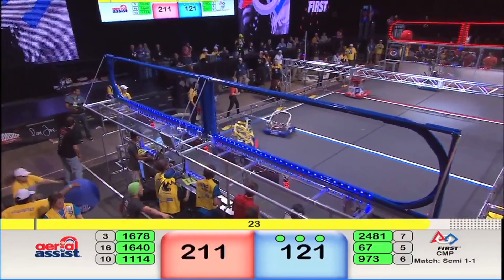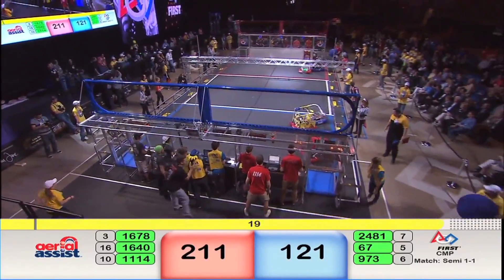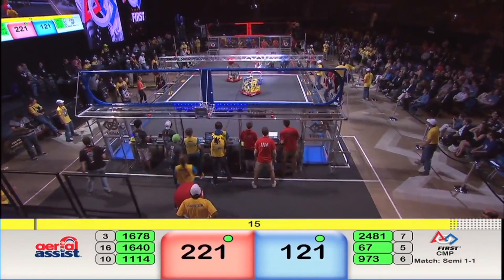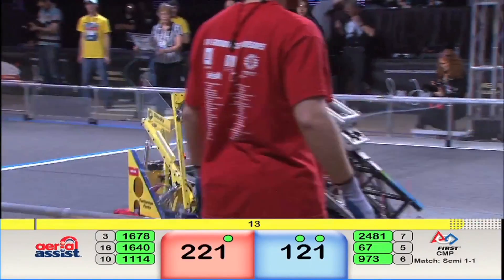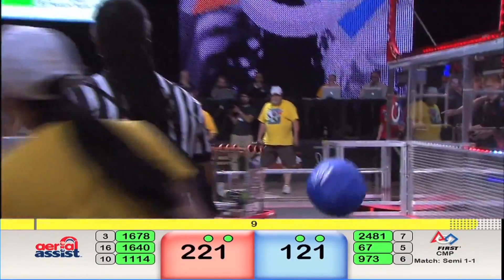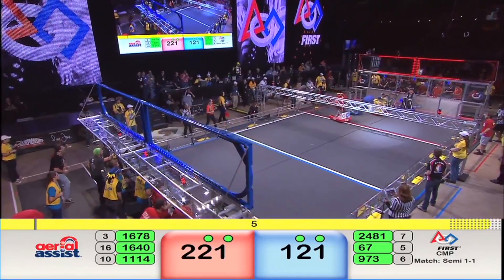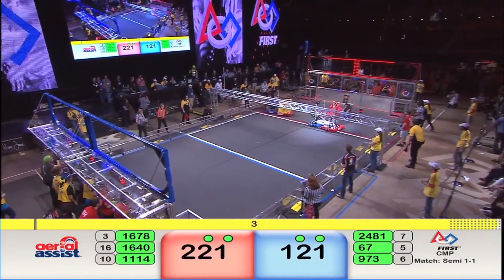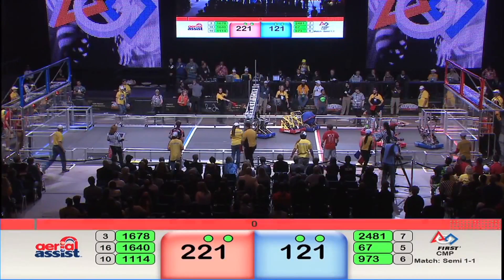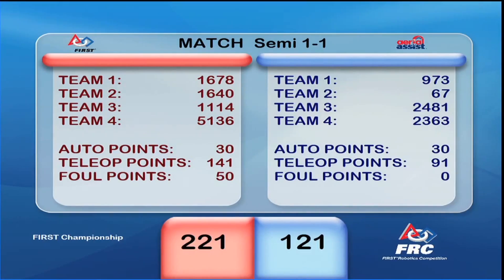Blue Alliance shoots and scores, as does the Red Alliance — 211 to 121, Red Alliance out in front. Coming up on the 15-second mark. Blue Alliance tries to put one up and over the truss, it runs into the upright and bounces back into the field of play. Five seconds remaining. Red Alliance trying to put icing on the cake — in and out of the goal in the closing seconds. 221 to 121, it is the Red Alliance.